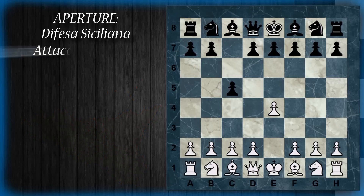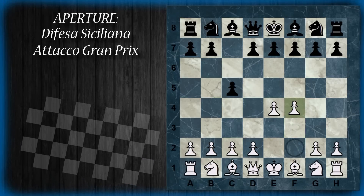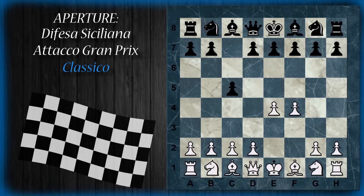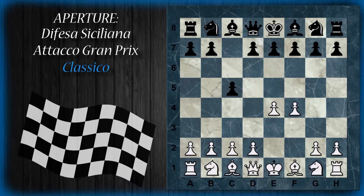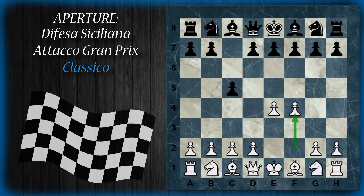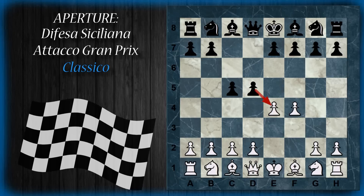Avevamo già parlato dell'attacco Grand Prix nel video introduttivo: qui il bianco per entrare nell'attacco Grand Prix di solito gioca f4. Questa è la variante primordiale. Con il tempo si è visto che con questa variante tipicamente il nero non va a stare male, anzi trova subito un forte controgioco. Il problema di giocare subito la spinta in f4 è che il nero può rispondere subito d5, contestando immediatamente il centro al bianco.